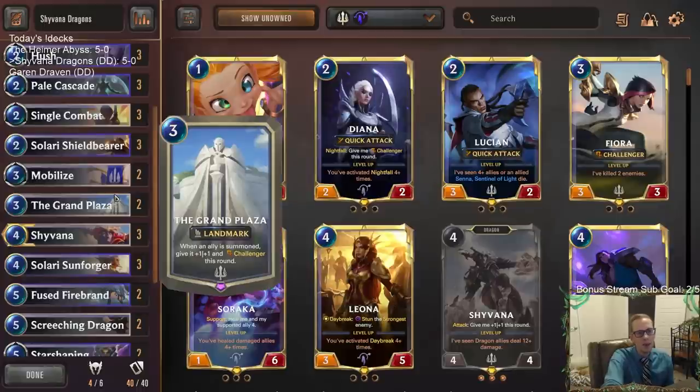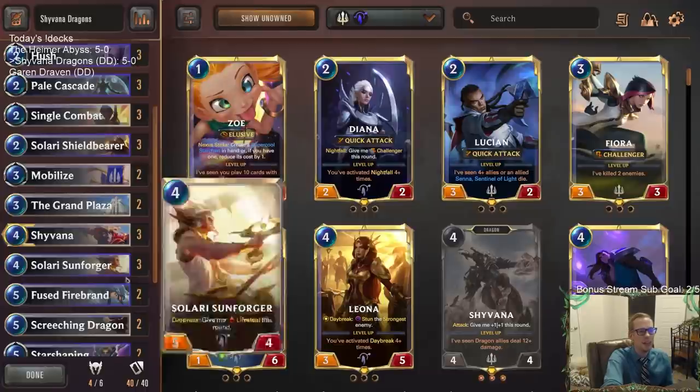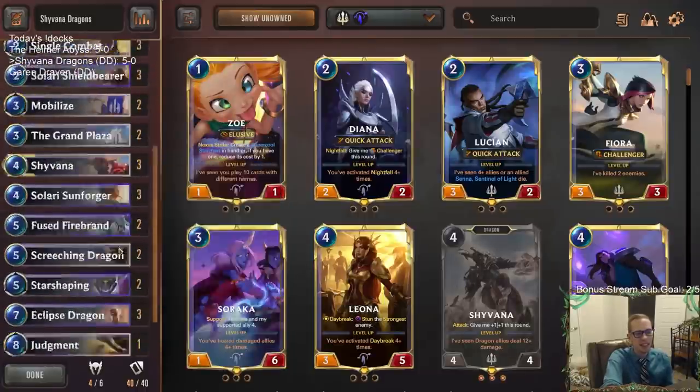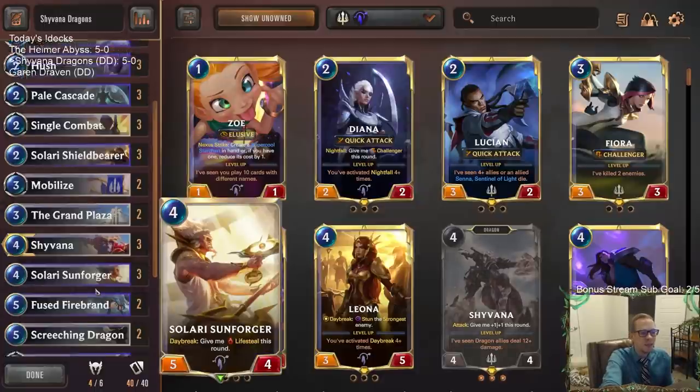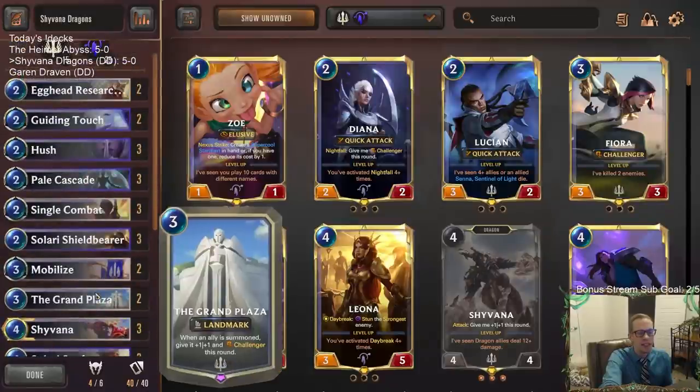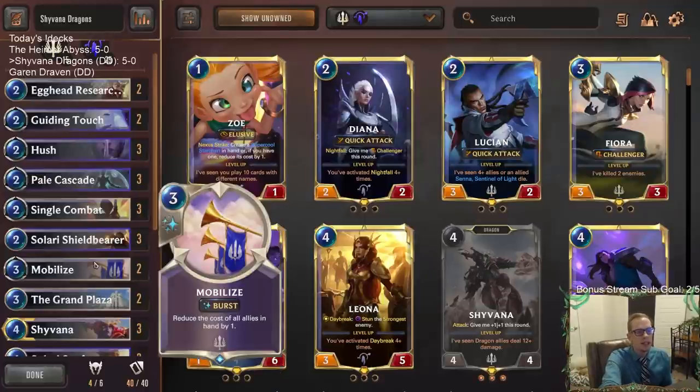Alright guys, we're making this ranked thing look pretty easy. We have two Grand Plazas in the deck and I think we had Grand Plaza in all five games — like every single game we always had Grand Plaza and always had a good hand and curved out. There are only two Grand Plazas in the deck because you don't want to draw multiple — you just want that one. That worked out really well. I think we got pretty lucky with our hands. I wasn't even mulliganing that much — our hands were very good. Mobilize didn't really seem necessary, but that's again because of how good our hands were.